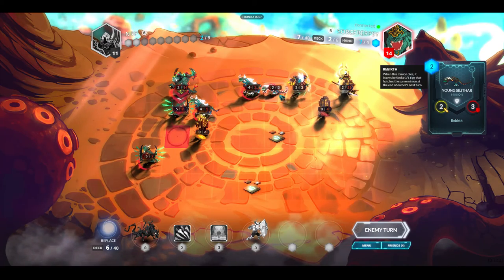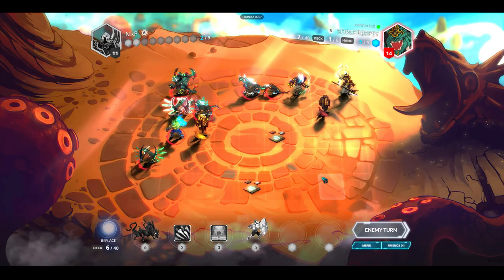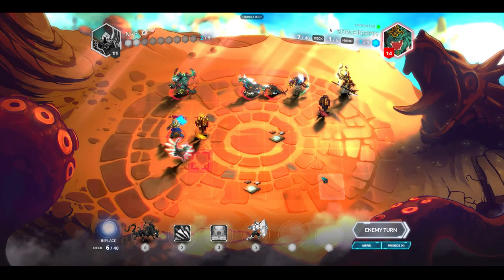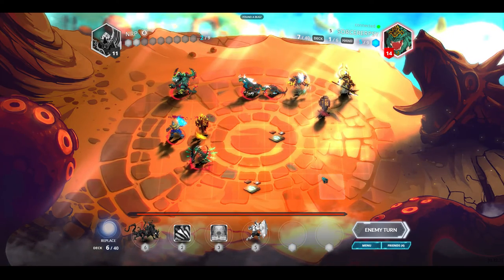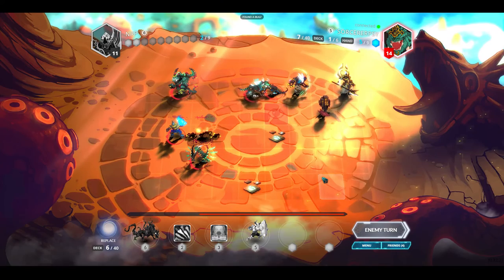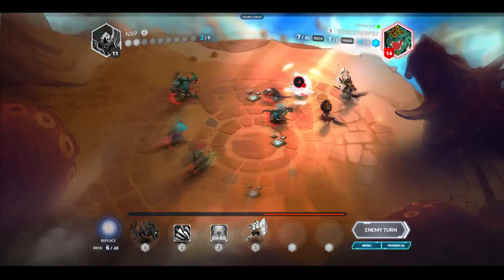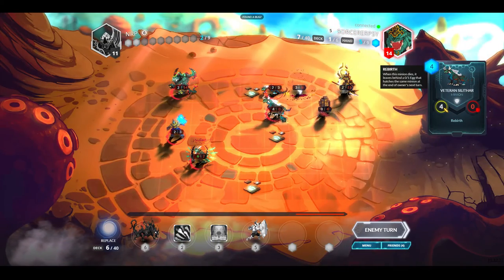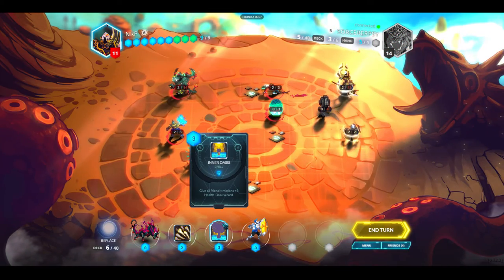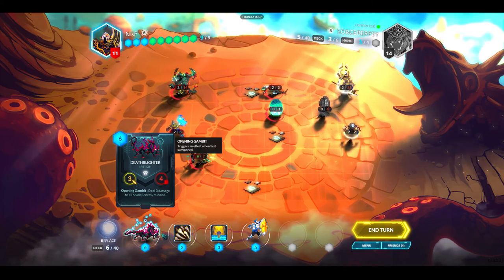Young Silithar, Primus Fist — and do you have Rebirth? No, you were dispelled. He doesn't want to do anything — already dispelled. That's going to become an egg which can be destroyed by my Dervish. Death Blighter deals three damage to all nearby minions — I want to put that over here but I can't quite reach it.